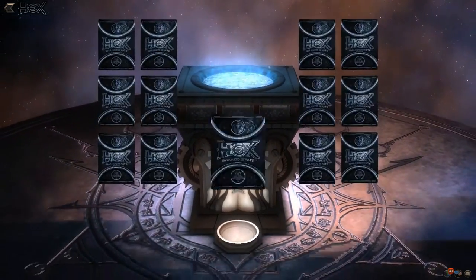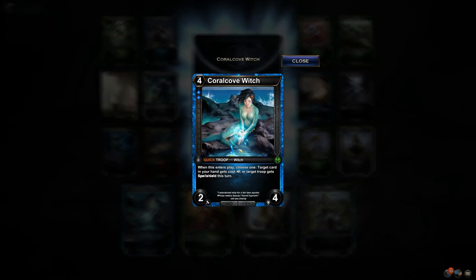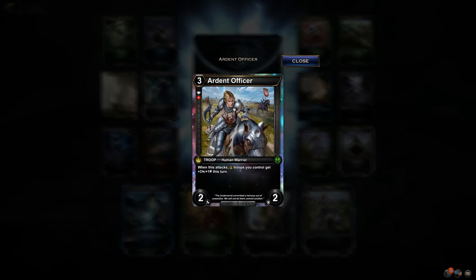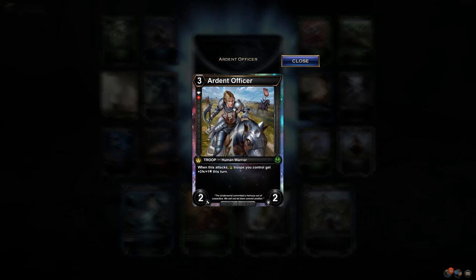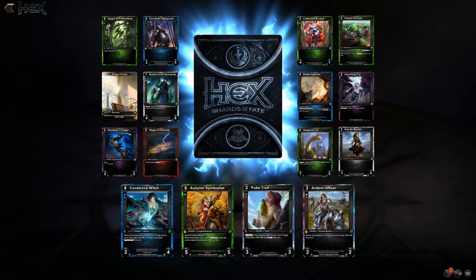Can we get a Legendary in this set of 20? Coral Crow Witch — that one's fancy. Puke Troll, Ardent Officer. I'm not sure if it's worth branching out into Diamond Ruby. It's a 2/2 that gives itself plus 2, plus 1, so when it attacks it's a 4/3 for three. But right now there are so many double Diamond threshold cards that are super strong — I don't know if Ardent Officer is actually going to see play. We'll see.